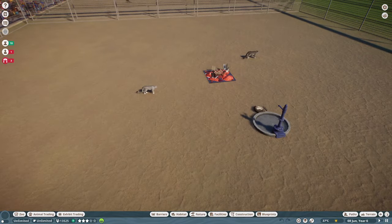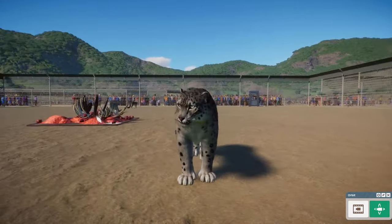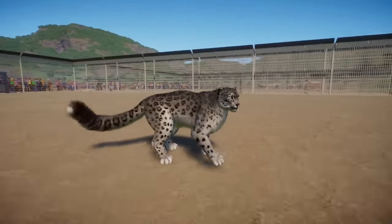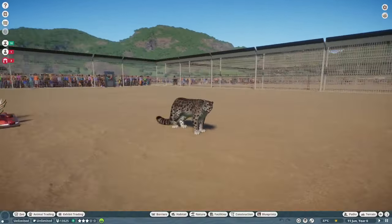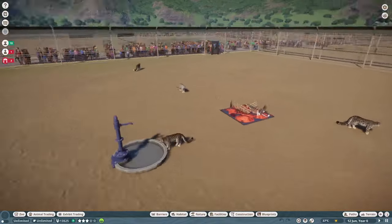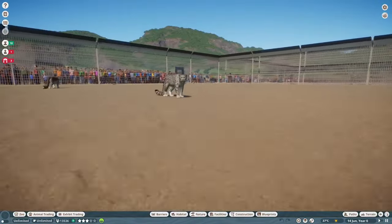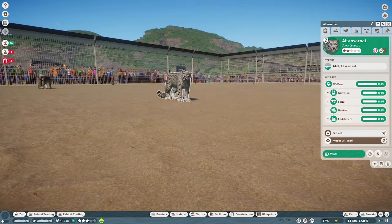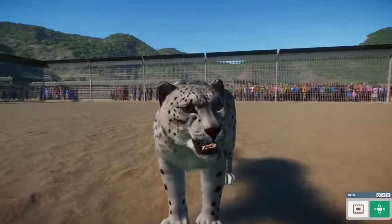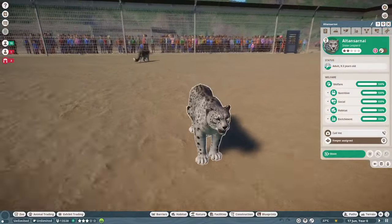Snow Leopard was another very popular remaster request. The face has been changed to bring it more in line with the real-life Snow Leopard, and it has had some additional variations added — some grayer ones, some whiter ones, yellower, browner. There's a whole range of Snow Leopards you can have in your zoos now. The head is the primary change for the Snow Leopard here, and it looks fantastic.